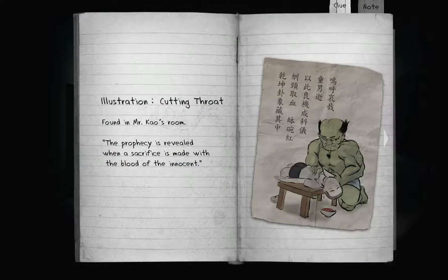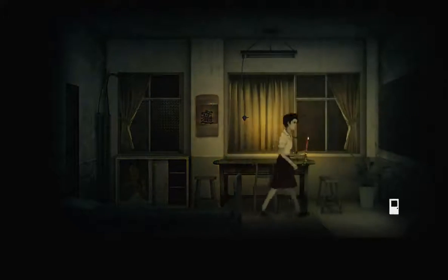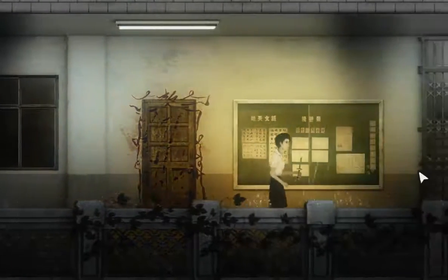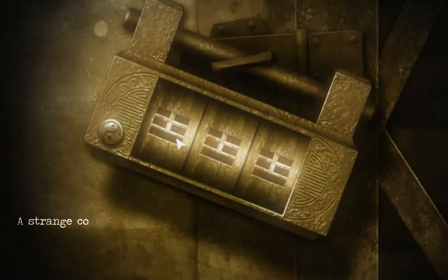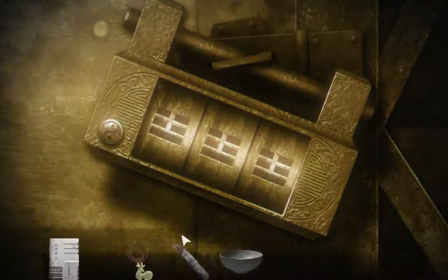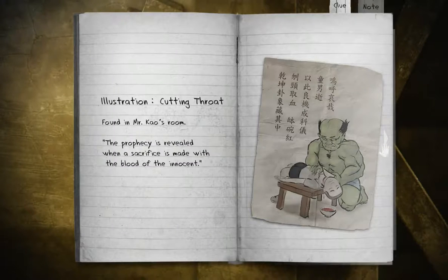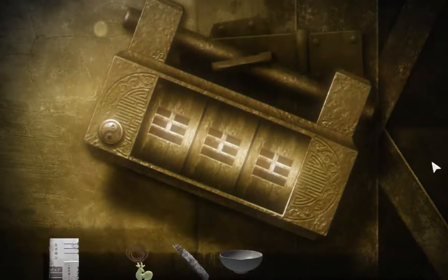We might need blood from — this is really disturbing — from Wei, who is hanging in the auditorium, maybe. There's a padlock. We might as well try. Strange combination lock — it can't be opened unless I know how to read these weird symbols. Okay, so how do we know how to read it? This is a clue — six, two, three. I don't know any other code lock, but we still cannot work with this thing.